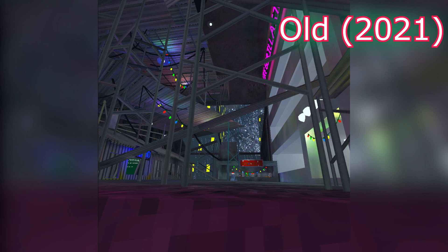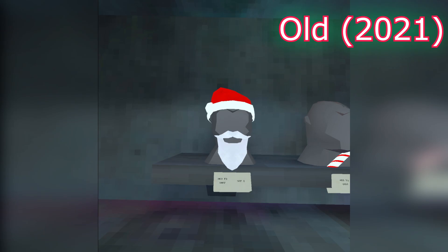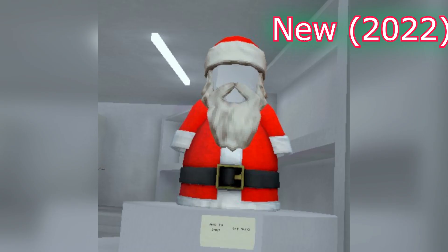And then with here, this one has Christmas lights and the Christmas cosmetics, and then with this one there's no Christmas lights, but there's a Christmas tree and there's the snow globe. And this is the old Santa from 2021 — less detail — and this is the new one, which looks really, really good.